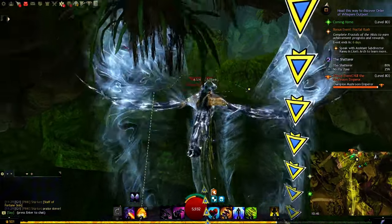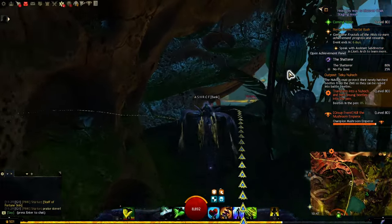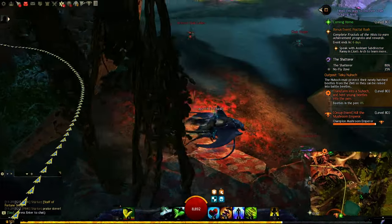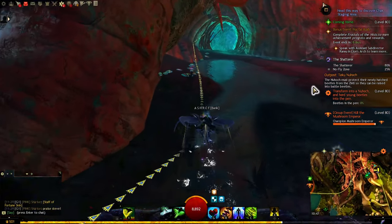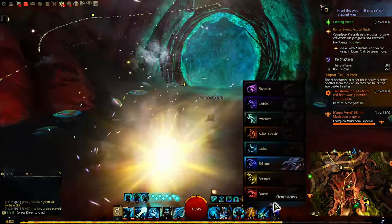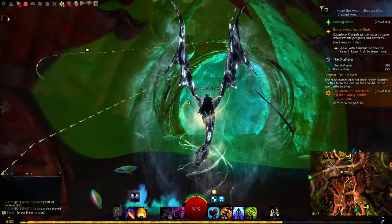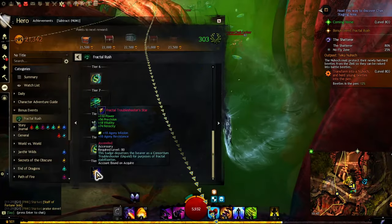By the way, there's a Fractal Rush event right now. If you want to get some ascended trinkets or some fractal currency to get bags or anything you want, this is the fastest way. You can also get a free ascended accessory from it.